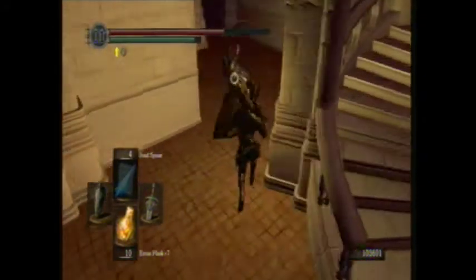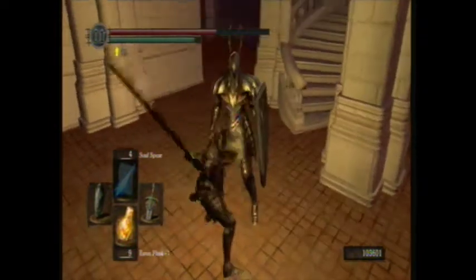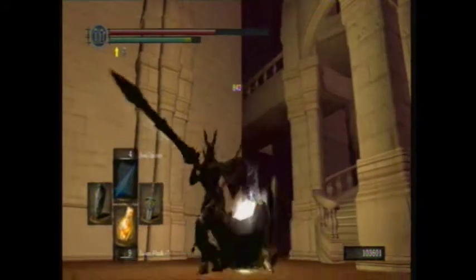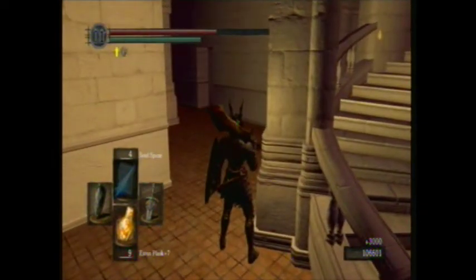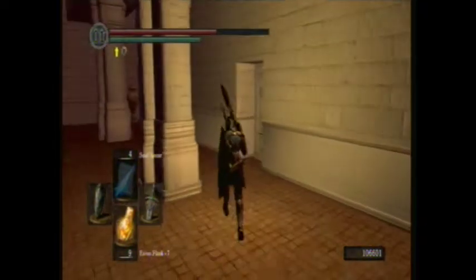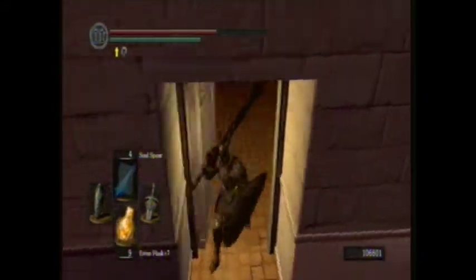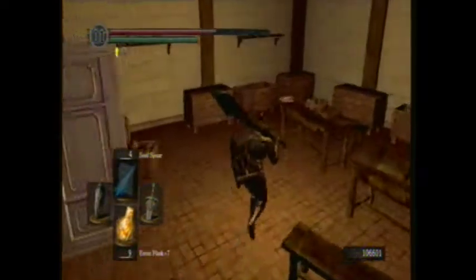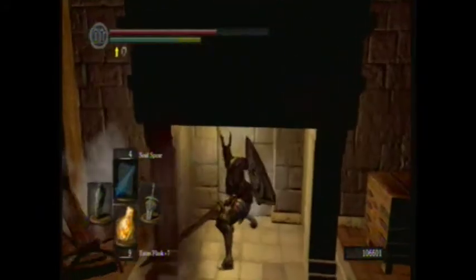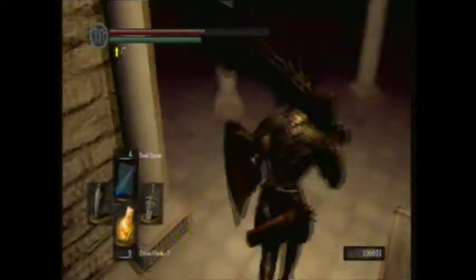This will probably hurt you more. I'll try to do something about the audio. What you want to do — I forgot to mention — is go through here. Start from the staircase, go this way, through the door on your left. You'll think it's just a room, but you attack that wall.